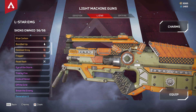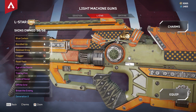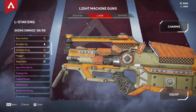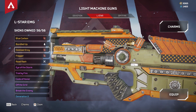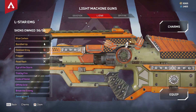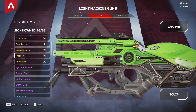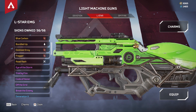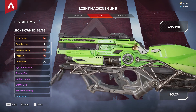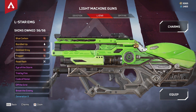Then we have Oxidized Envy. This is another recolor — I'm not quite into this selection of colors, so I'll pass on this one. I'd give it a five or six out of ten. Then we have Fragger — the original is the red one and now we have a kind of fluorescent green happening on this cosmetic. The metal part looks as if it were a rare skin.